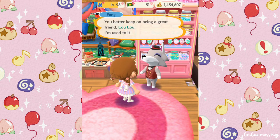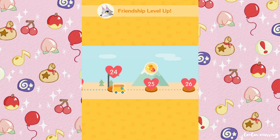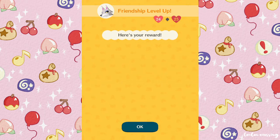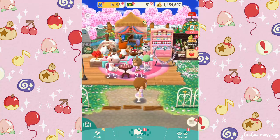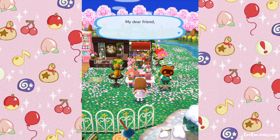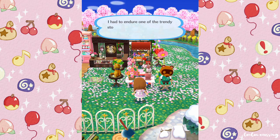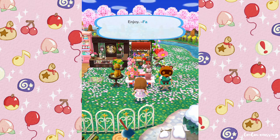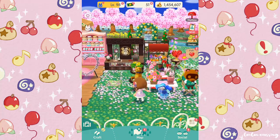'You better keep on being a great friend, Lulu — I'm used to it now. No pressure.' Okay, so why don't we see what it says on the balloons? 'My dear friend, seeing as you're always helping me out I thought I'd get you something nice. I picked this one out special — I had to endure one of the trendy stores to get it, not my usual style, that's for sure. Just goes to show how grateful I am to you. I wouldn't go out of my way like that for just anybody. Enjoy! — Fang.' That's so sweet, oh my goodness! I really love how they have events like that in Pocket Camp.